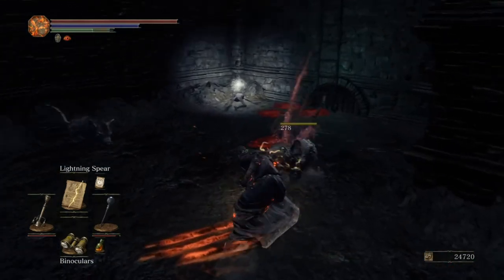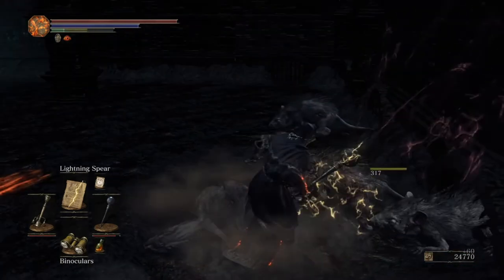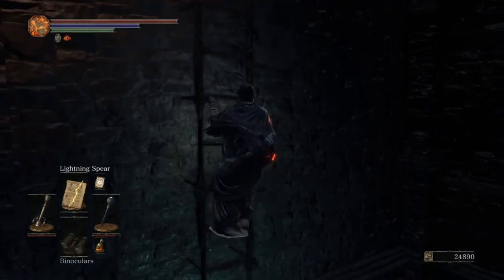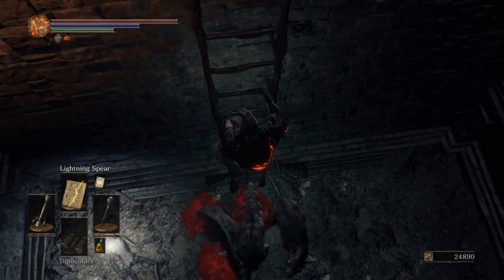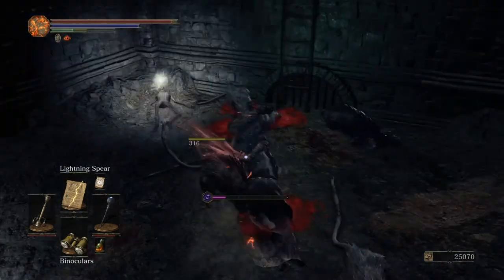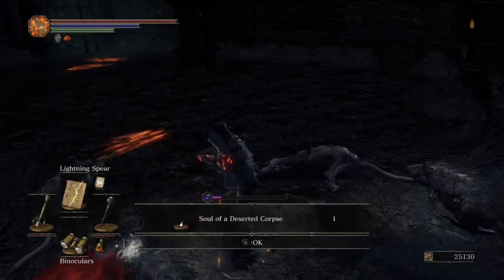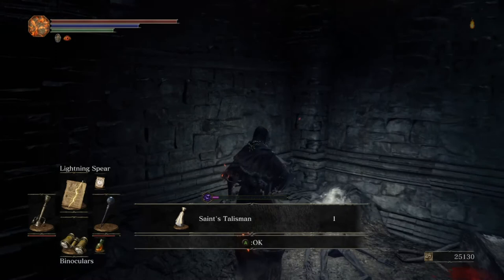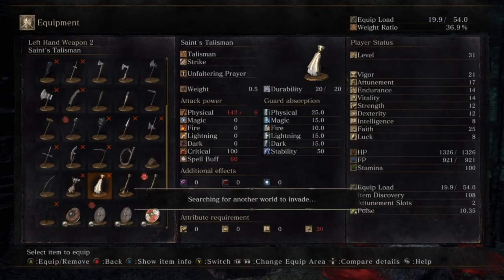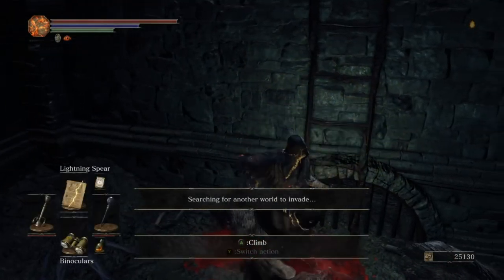This is Rat Hell — this is the area from Dark Souls 1 officially known as Rat Hell. Let's just get the fuck out. There's no way there's just infinite rats in this area, and no other area has respawning enemies. Saints Talisman — that is a Catalyst. What does it spell off? Not enough. Not enough.